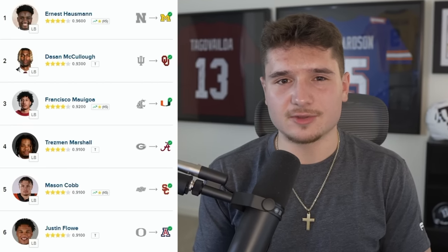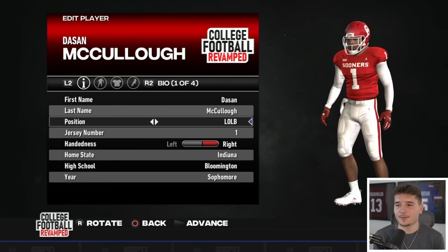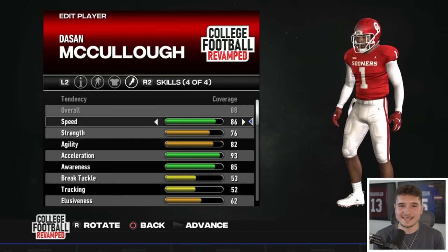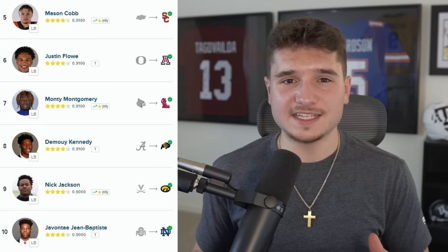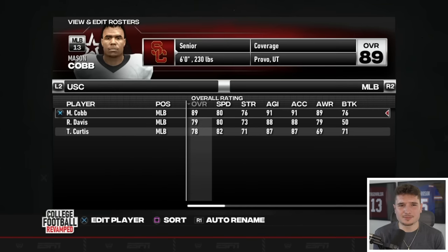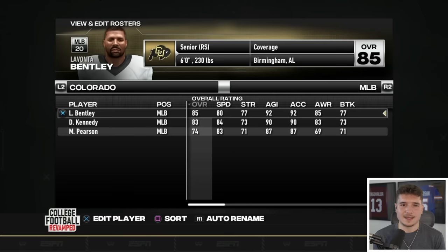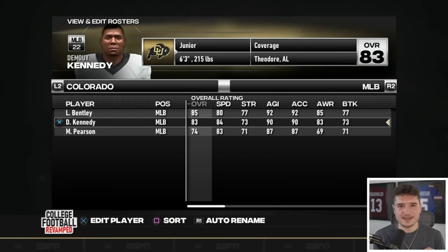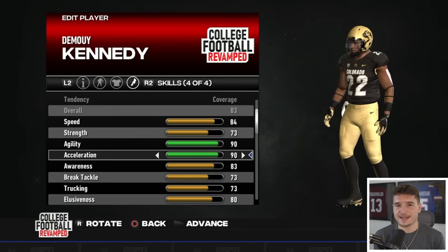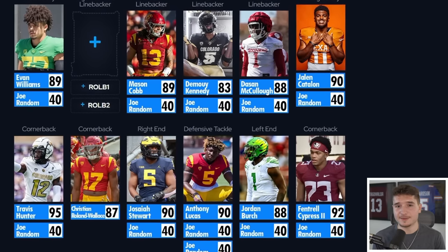When I looked at this list, I saw that Dasan McHale was listed as a linebacker — he transferred from Indiana to Oklahoma — and after digging a bit deeper, I found him listed as a strong safety at an 85 overall, but when we move him to left outside linebacker, he becomes an 88. Of the remaining players, I'm choosing three more to play linebacker, including another player from USC's defense and Demoy Kennedy from Colorado. I know he's only an 83, but he's one of the fastest transfers I could find, and if any of our 11 starters go down, he could be a clutch backup that can fill many roles.